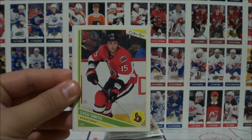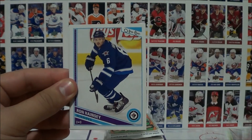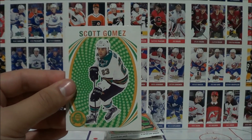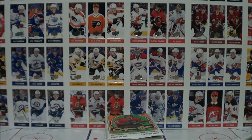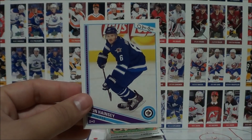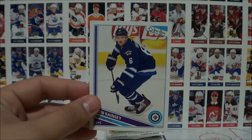Pack four: Dubnik, Smith, Abdelkader, Hainsey, Orr, and a Scott Gomez retro card. I just want to go back to that Ron Hainsey — I had no idea he played for the Jets before.